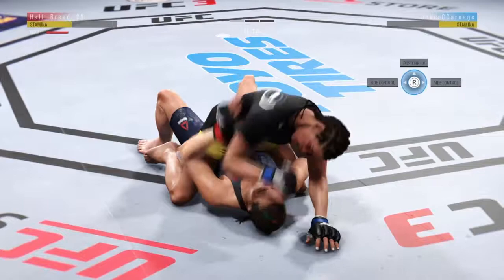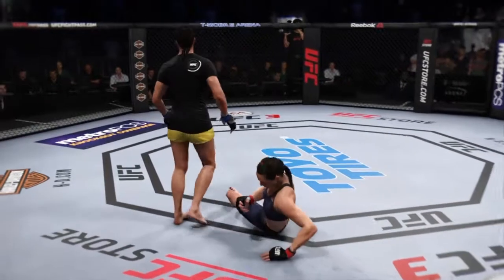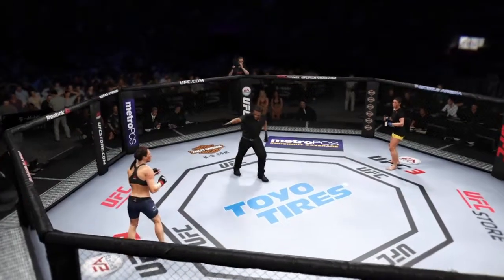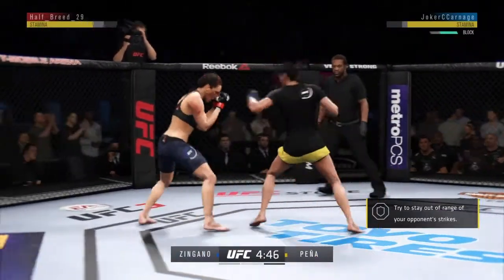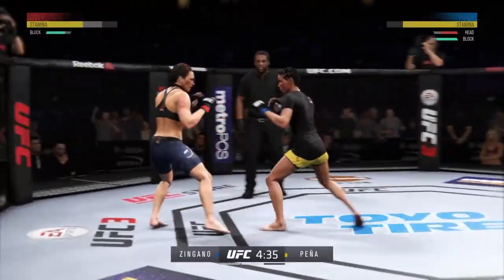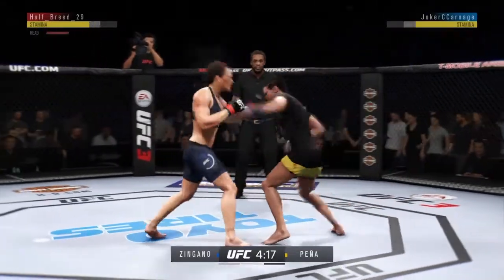Just trying to do some damage here. I'm not really trying to finish the fight — I know there's only ten seconds left. I was able to get a rock in the first thirty seconds; she was going for a body hook and I intercepted it with an uppercut. I want to try to press forward a little bit more, but she's using that jab a lot. The good thing about Juliana is her block is at 90, so it's pretty decent — that's her best striking stat.